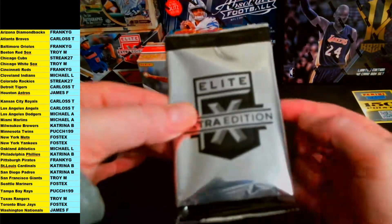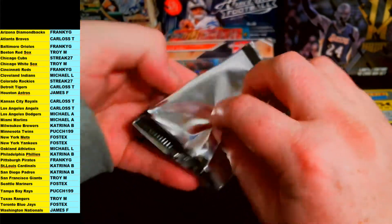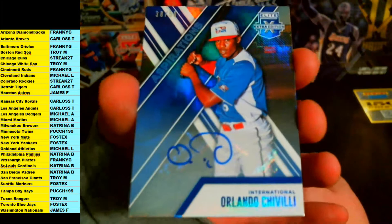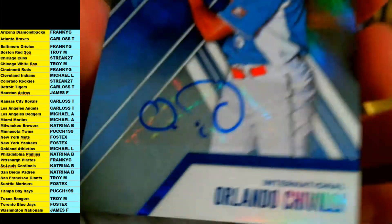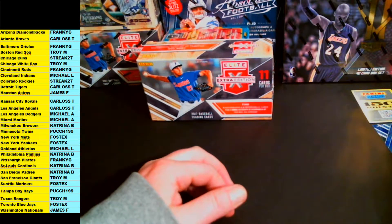Here we go — the bonus pack. There's one auto or one memorabilia, and I can tell you right now it's an autograph — super light, no jersey card. Let's see if we can hit a Royce Lewis. It's an international — this one's going to random. Orlando Chivilli, numbered 38 out of 50. This guy is not drafted yet, so this will go into the random along with the 150 Panini points and the other two international cards we got.